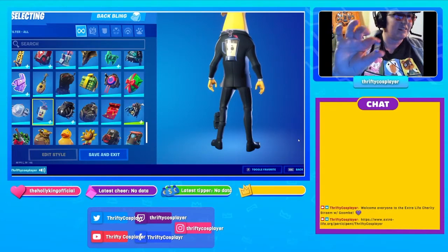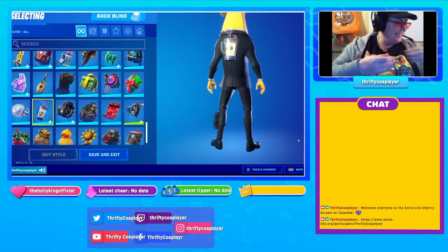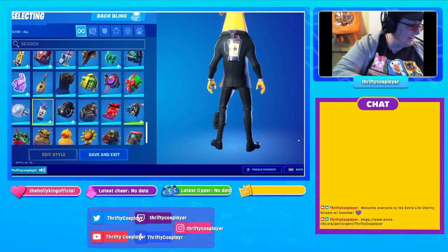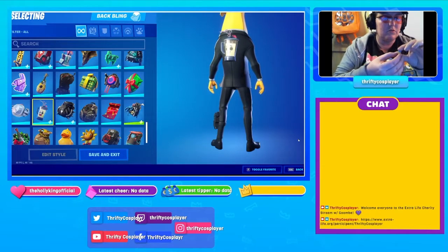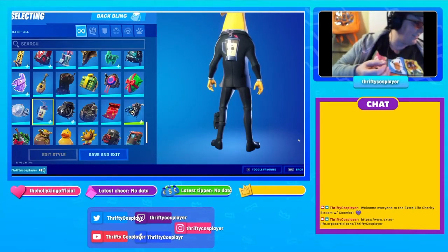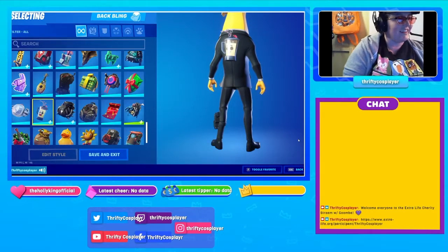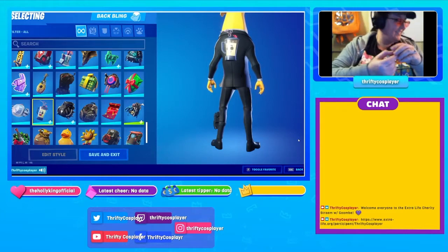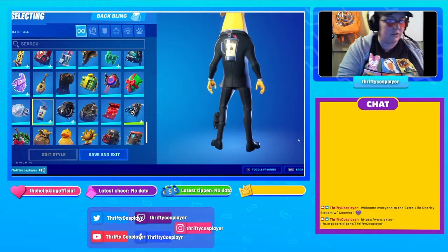That's so funny. You can switch them out on the figure — you can have the different faces on it. Here's another one. That one's all happy. At least he's happy he's a smoothie, I guess — because he's able to still have a face even though he was turned into a smoothie. The character we're playing as is Agent Peely, but they have a plain one too. I have that one too.